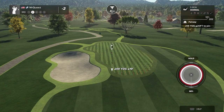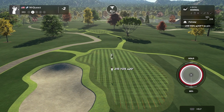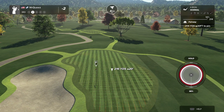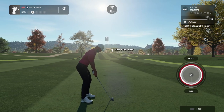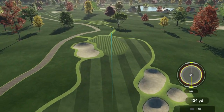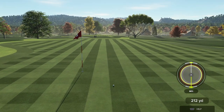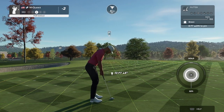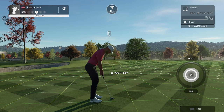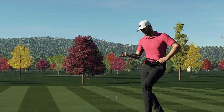214, it's 215, 2.21, 2.4. It does slope a little bit from back to front, so should take one hop and then just kind of settle. Good shot — gives me a good look at eagle. And we knock it in there, center cap.